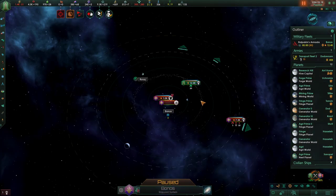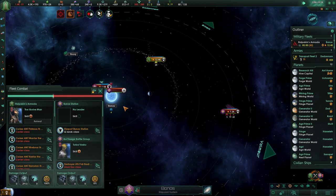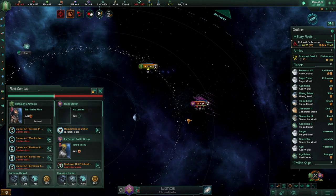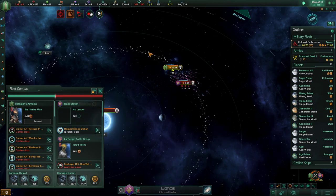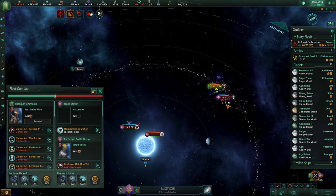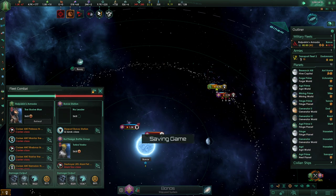Oh, they are trying to defend it. That is not good for you, mate — all my ships are just jumping right on top of you. I don't like it that they're this close, I truly do not like that. But we do outnumber them in naval power, so I would say this should be winnable for us.